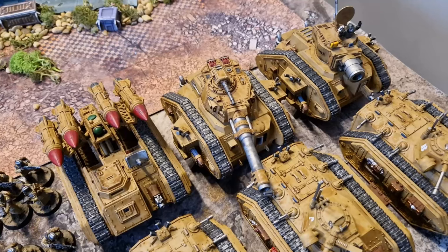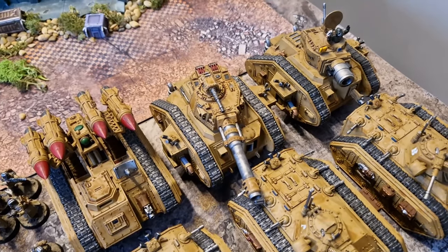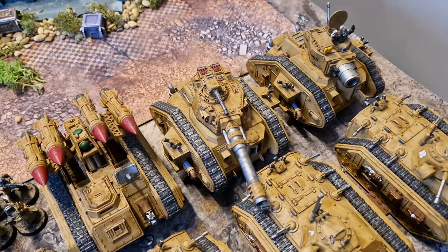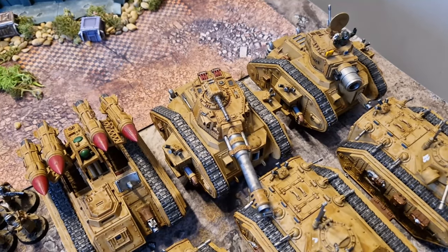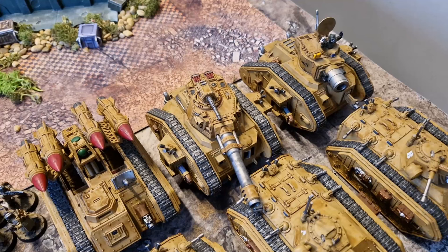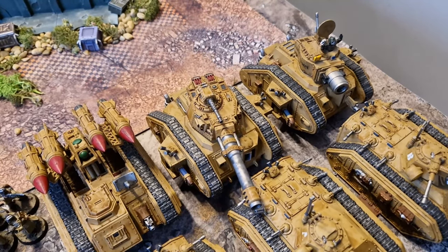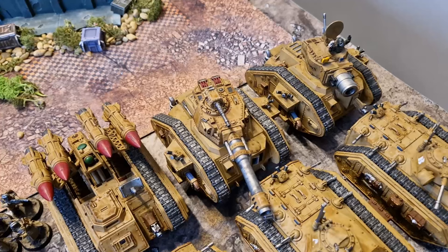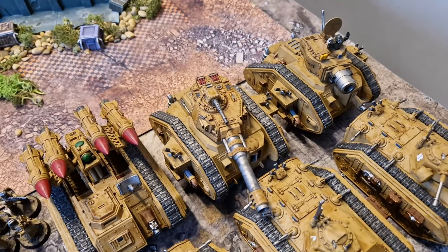What I love about this thing so much is it gets four rerolls. Unlike a lot of the Lehman Russes, whose abilities only affect their turrets, the Battle Tank gets four rerolls on all of its weapons, as long as the enemy is on an objective. And considering 10th edition is about standing on circles, I have found pretty much every single turn that this guy is getting his four rerolls.